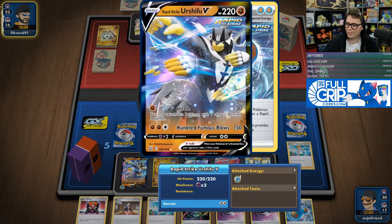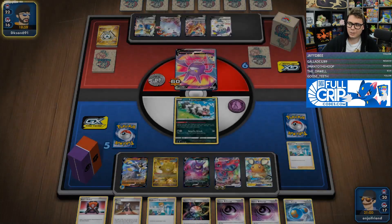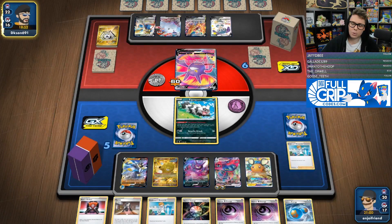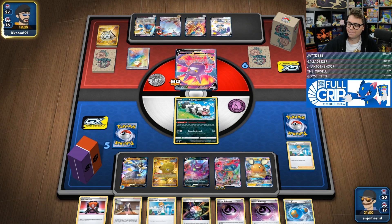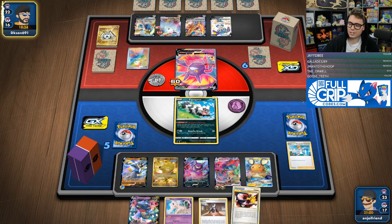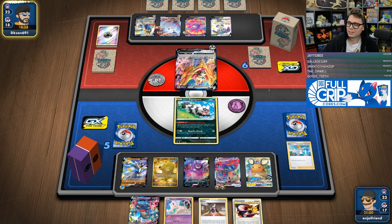We've got the whole crew out here now — Octillery, Urshifu, Dragapult. We're cooking. I really do like the Octillery, just to give us a little bit of extra consistency with Urshifu. It makes the Urshifu just a lot more low maintenance than if we need to draw into the pieces at the right times. You get the Octillery out and then it just gets you the pieces you need automatically. That helps a lot — if we need the energy, we just go get the energy; if we need the VMAX, we just go get the VMAX. It kind of helps clean up having two separate attackers who need two separate things.